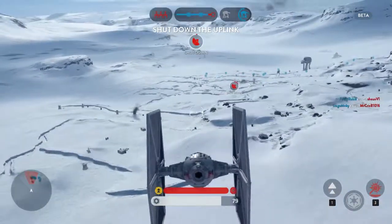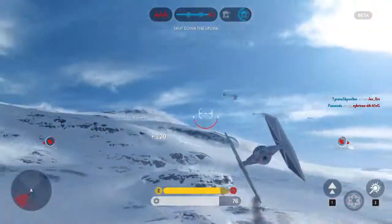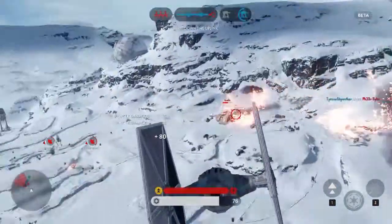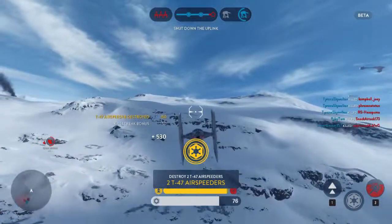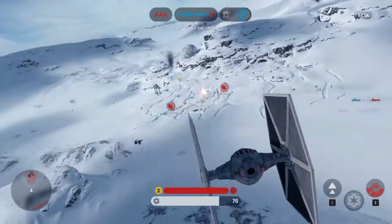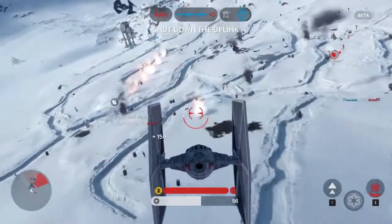The Rebels have activated the uplink. Move on that position. Rebel ship neutralized. Breaking up. They've cut their uplink. That should slow down their bombers.